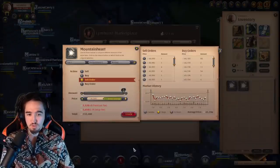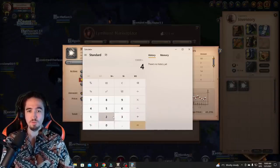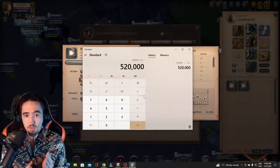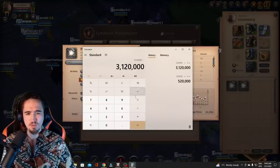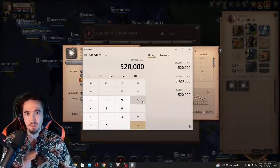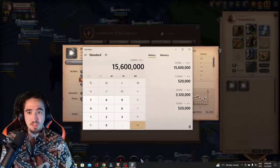You can sell those hearts for a profit of around 130k silver per run. Times four runs per hour, that's about 520k silver per hour. If you do this for six hours a day, that's 3 million silver per day. Or if you just do this for one hour in the morning and play normally the rest of the day, you're looking at a profit per month of about 15.6 million silver.